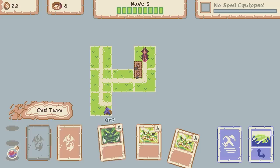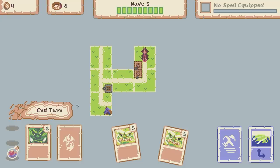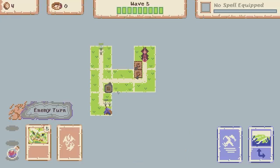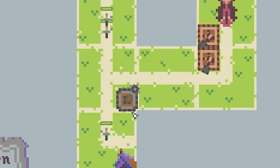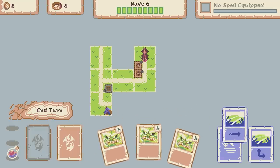Now we're up to 12 coins and we've pulled an orc, so I reckon we're going to play that. I'm thinking maybe there would be good. Four coins remaining. Let's end our turn and see how the orc works. Oh it's like a big spike - fair play. That was a good card, very good card.